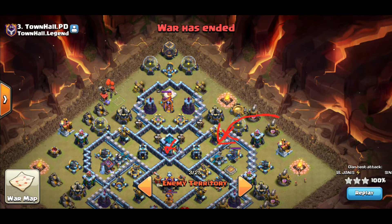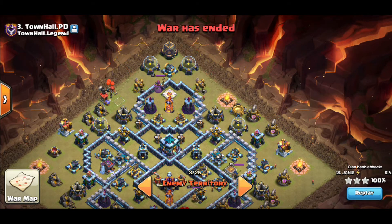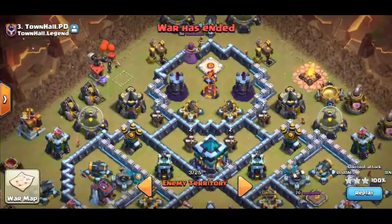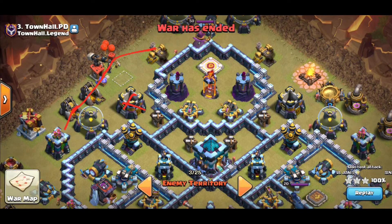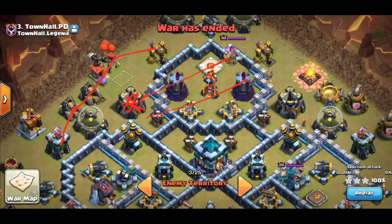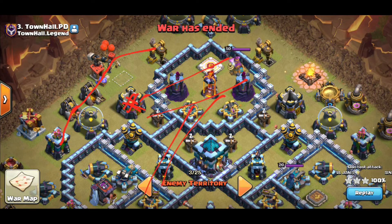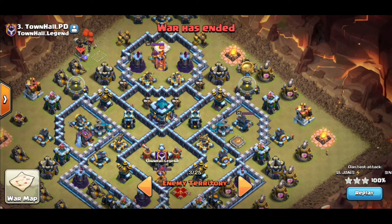The next thing we decided was to do a wall break here, kind of loop the queen in so she can still get the Town Hall and everything around it, then funnel down and bring in the hybrid. But that didn't work because of this Gold Storage building — the Pekka or the king goes like this and doesn't loop in for the storage at any point, which ends up bringing your hybrid out of the base, your hogs go the wrong way, and it just didn't work. We were stumped on this base and then came up with a Sui Lalo plan.